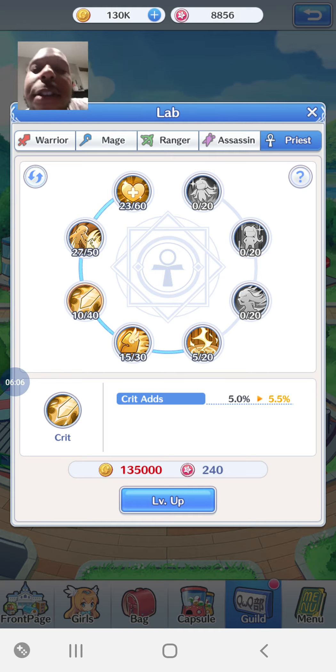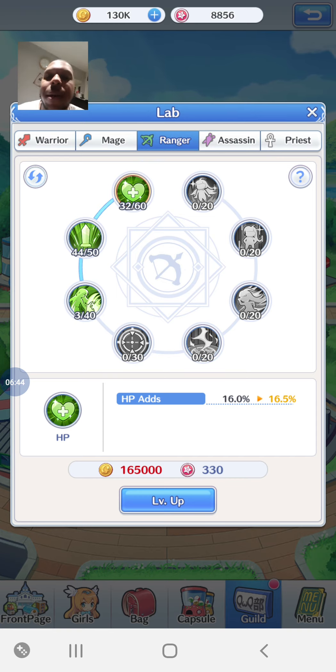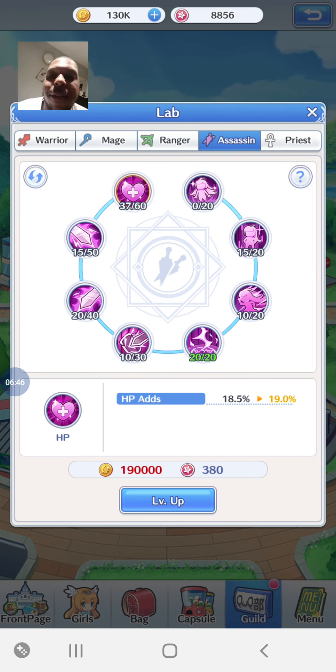I try to narrow down and focus on a particular category. Unfortunately the girls I really want to use are split between Ranger, Assassin, and Priest. But if you look at your squads and they're all Assassins, for example - that's amazing. You can build squads around one category and pour all your resources into that single category to max it out completely, which is the ideal approach.